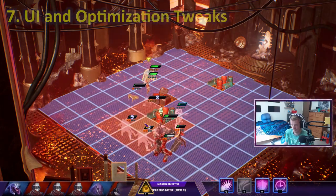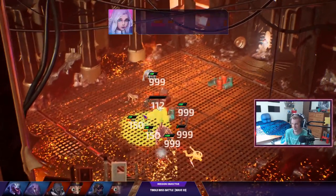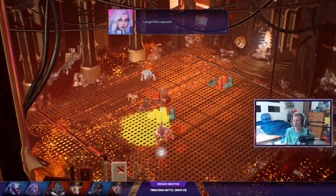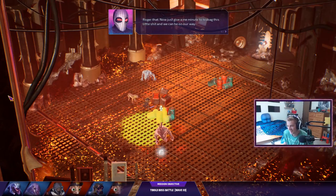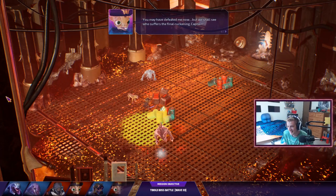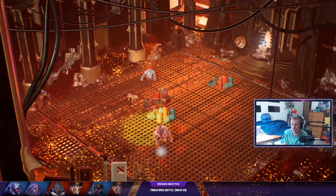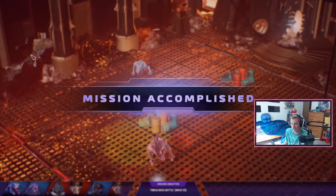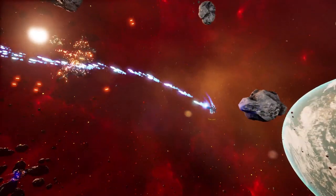Lastly, Studio Foe mentioned UI and optimization tweaks, which they've already knocked out of the park in terms of the UI as is. I have no doubt they'll continue to make it look good. I would like to see more visuals on screen, such as waifu ultimates that pop up every once in a while — more of those animated moments. It would also be nice to get more visuals for critical hits or anything else to help the screen feel less static.